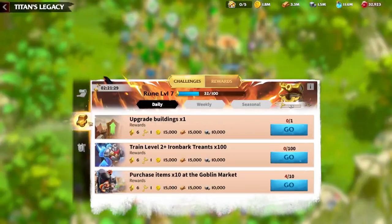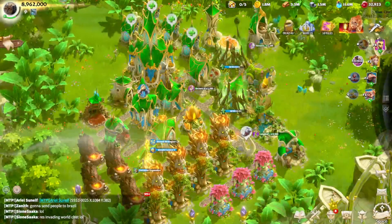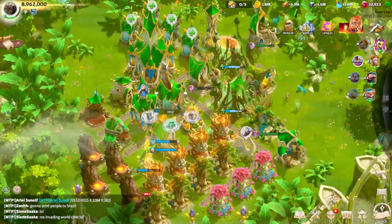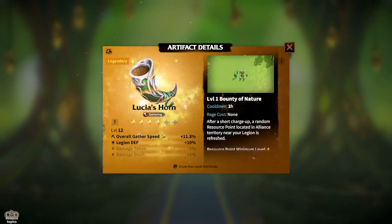The second way to get it is from dark chests. Whenever you are opening chests in the field, you are getting points, and the more points you have, the higher the chance of getting a legendary artifact — that's how I got it personally. I'll show you my artifacts now. As you can see, there are not a lot because it's really hard to pull them; you need to be extremely lucky.